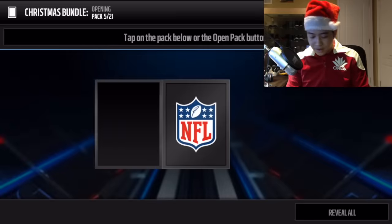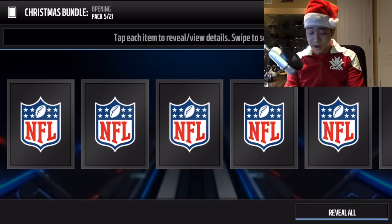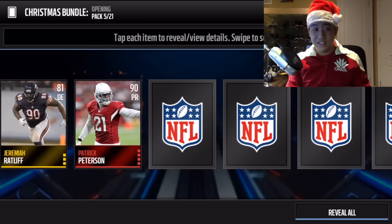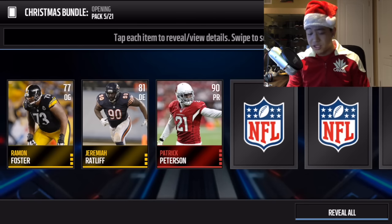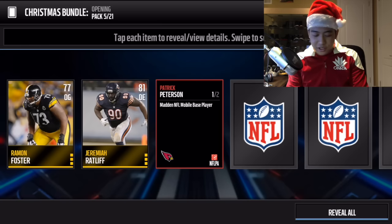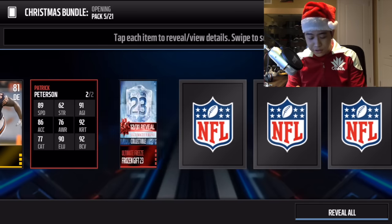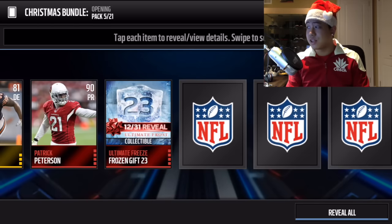We get our first elite - Patrick Peterson, 90 overall punt returner. His stats: 89 speed, 92 kick return, 90 elusiveness, 92 ball carrier vision, and 77 catch. Not bad for our first elite! We also get pack number 23, which is a blitz event pack - could be game changers, veterans, or free agents.